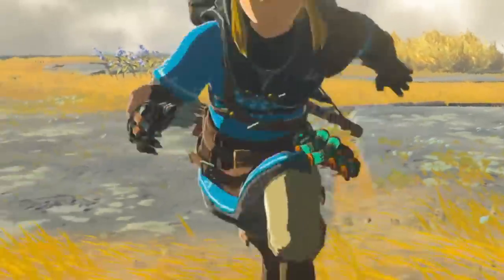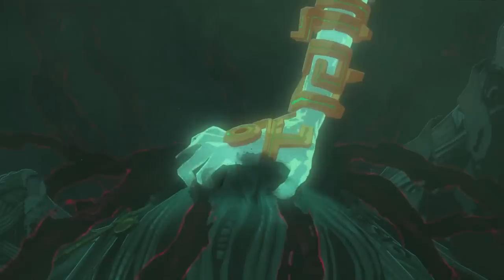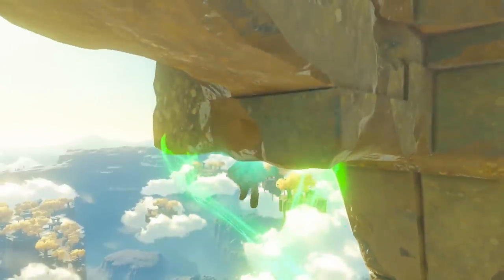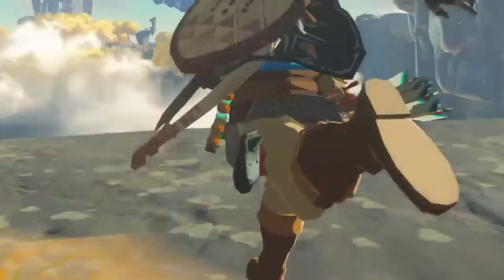On his left hip we can spot what looks like small vials, glowing the same blue-green colour as the spectral hand from the first trailer, Link's hand in the second trailer, and the energy that appears when he uses his new jumping ability. So perhaps these are used to store whatever this energy is.